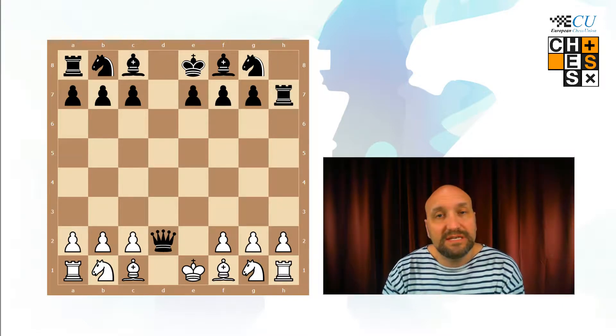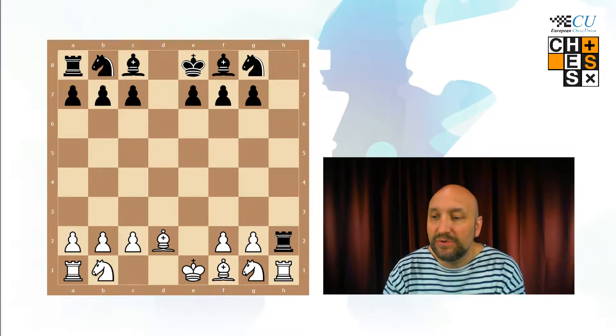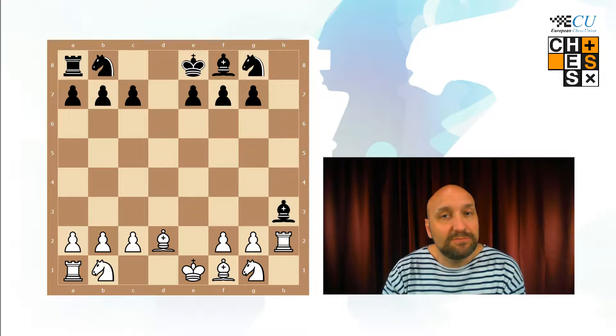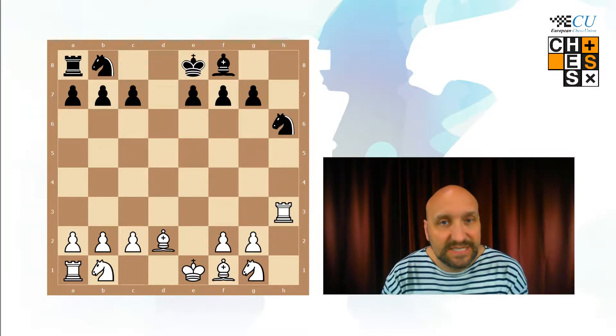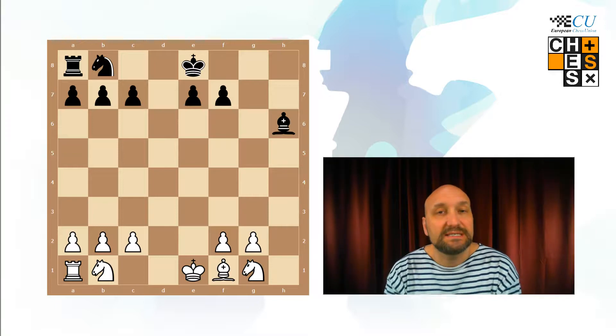The rook takes on h7 and now white has to take the queen on d2. Black has to take the pawn on h2. The rook has to take on h2, and now black chooses to play bishop to h3. White has to take it, and now black plays knight to h6. White has to capture the knight. The pawn takes the rook. The bishop takes the pawn and the bishop takes the pawn.